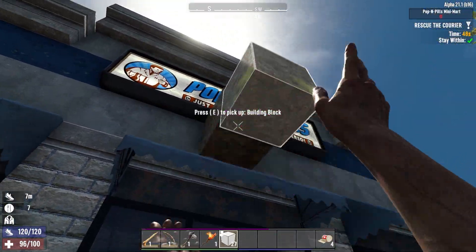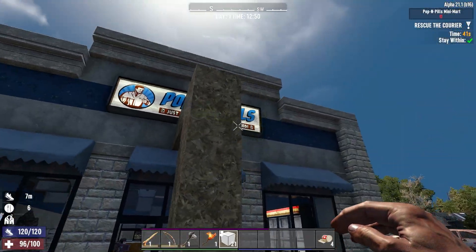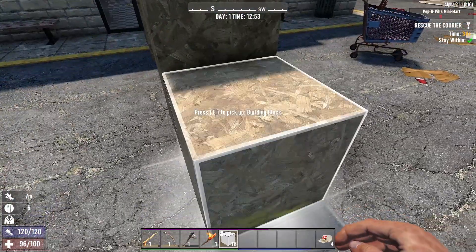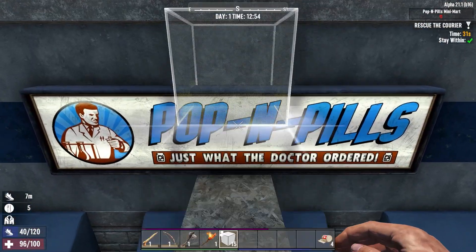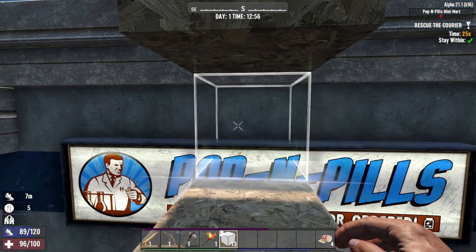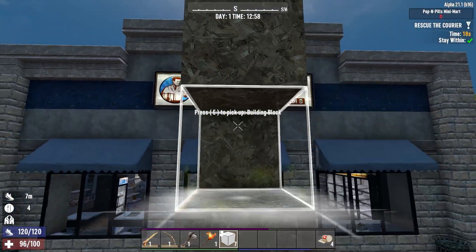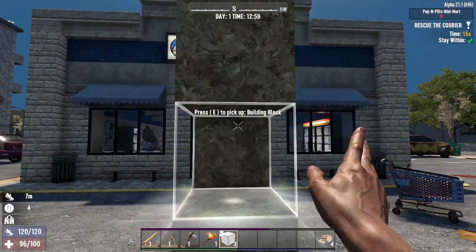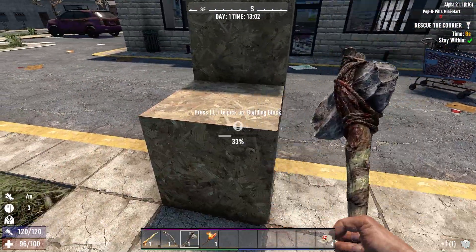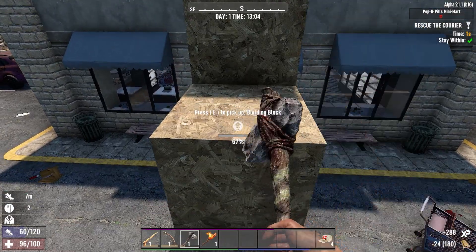Let's just smash something together with some wood frames — just throw it together roughly like this. Create a bit of a staircase. I was going to do a ramp, but I don't think we've got time for that. We'll just throw them down — they can climb up like this. Just need to get it up to the right level. Twenty seconds — come on, come on. We're out of wood frames, that's not so good. Give a couple of these an upgrade so that the zombies don't hit on them too much. And we're out of time.